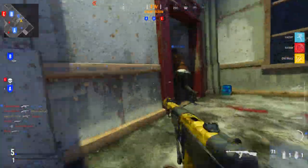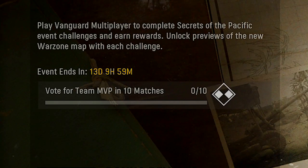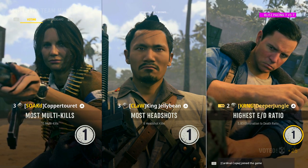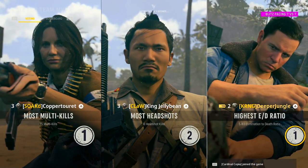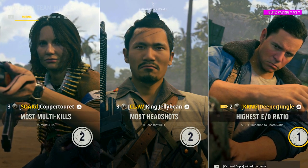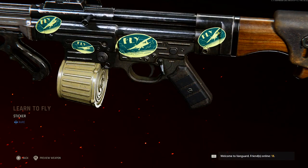The next challenge states vote for team MVP in 10 matches. This is pretty easy — all you have to do is wait until the end of the game, then when you get to the MVP screen vote for whoever you want. Do that 10 times and you are going to be unlocking the learn to fly sticker.